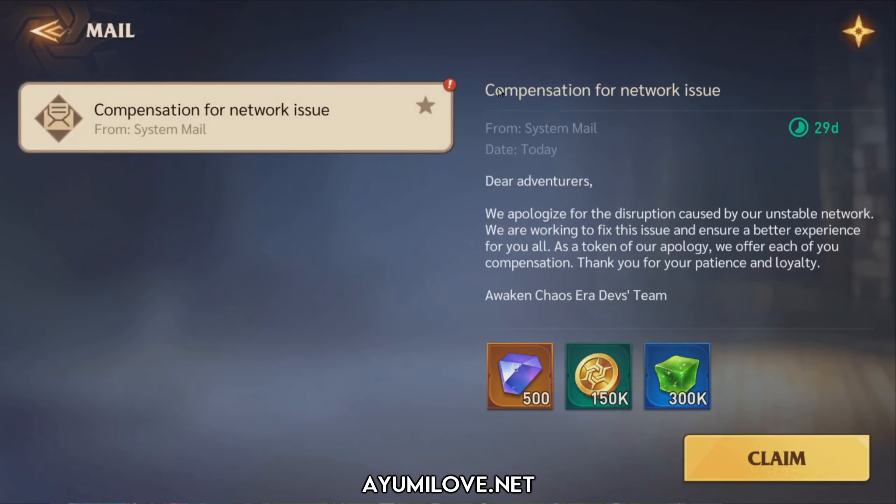Here's the compensation message for the network issue: 'Dear Adventurers, we apologize for the disruption caused by our unstable network. We are currently working to fix this issue and ensure a better experience for you all. As a token of our apology, we offer each of you compensation. Thank you for your patience and loyalty — from the Awaken Chaos developers team.'